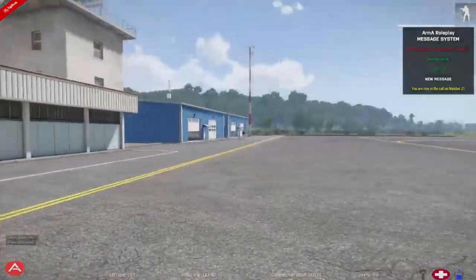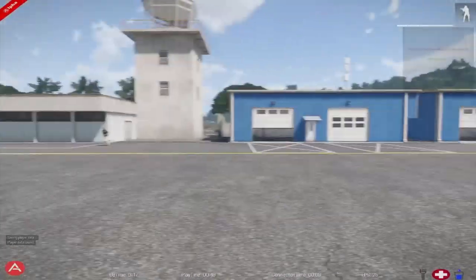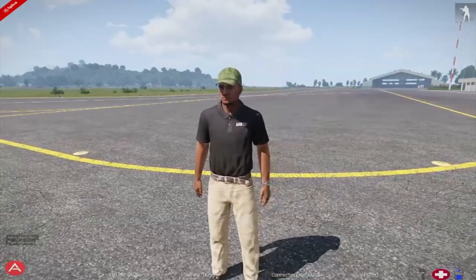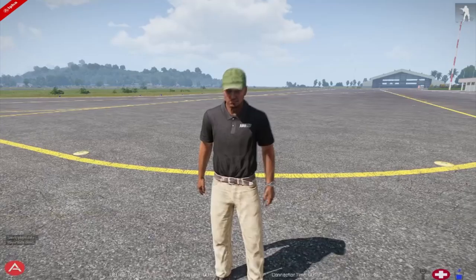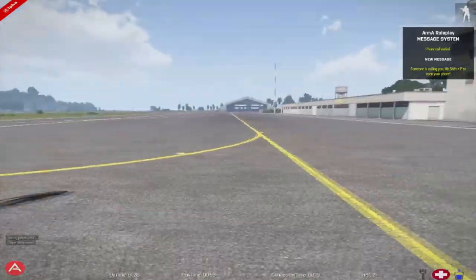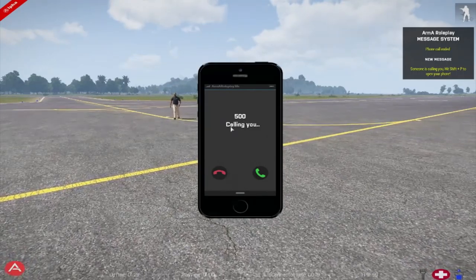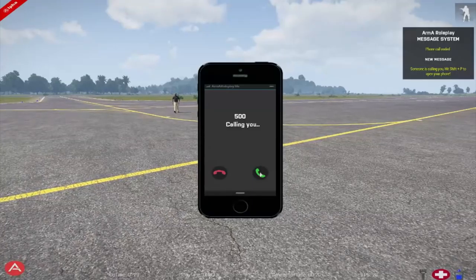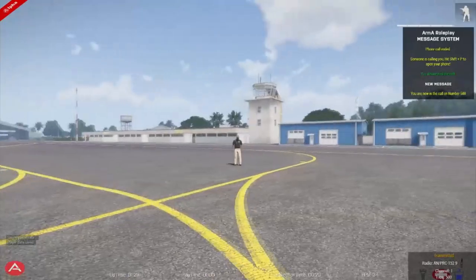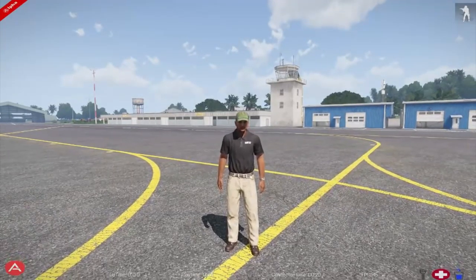That is a lovely demonstration of the phone system. As you can see, it is currently working flawlessly. In future, we are going to remove the radio sound you can hear whenever you speak to your friend on the phone. Now we're going to demonstrate the phone system from your point of view — I'm going to open up my Y menu, open up my phone, and give you a call so you can see and hear what it is like. Now we're going to change the ringtone and call back to demonstrate how the ringtone change system works.